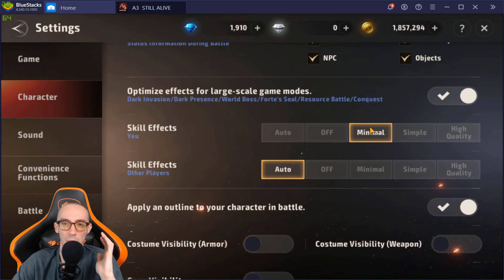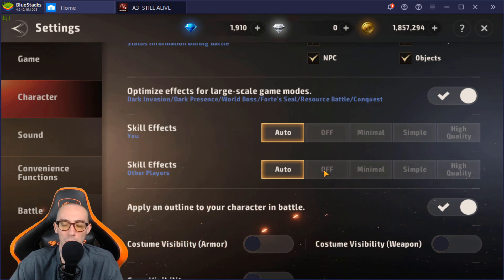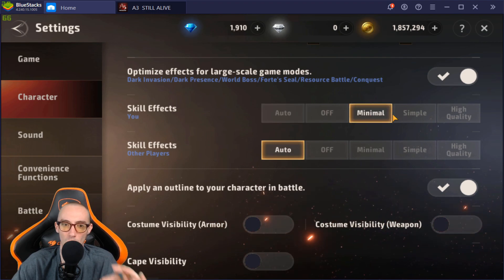Keep your own skill effects at minimal or simple at minimum — you definitely want to see what your character is doing. For other players' skill effects, you can turn that off because if you have 50 people on screen all throwing effects it's going to be very laggy. It only matters what you're doing, so set others to minimal or off if you're having trouble.